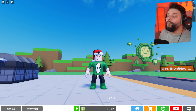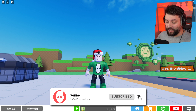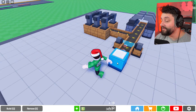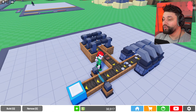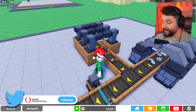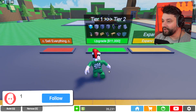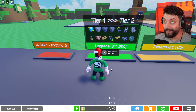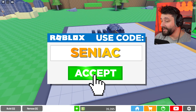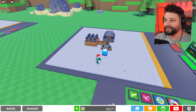Hey guys, welcome back to Sandbox Tycoon where we are going to be continuing to expand our very own production company. Last episode we built a very basic setup, just dropping ones and stones to make some cash so we can continue expansions. Today I want to go to tier two, unlock a brand new set of items, and hopefully slowly build some kind of base.